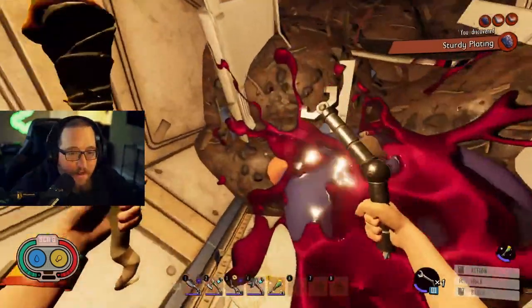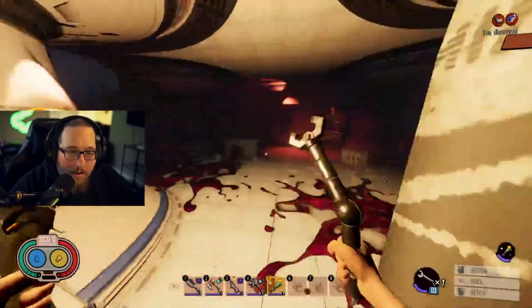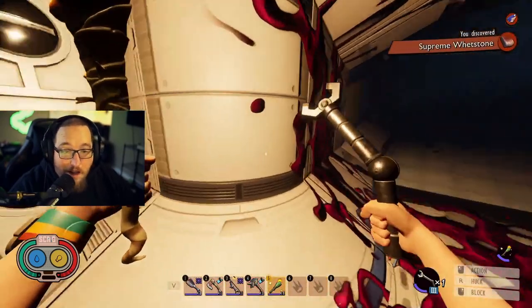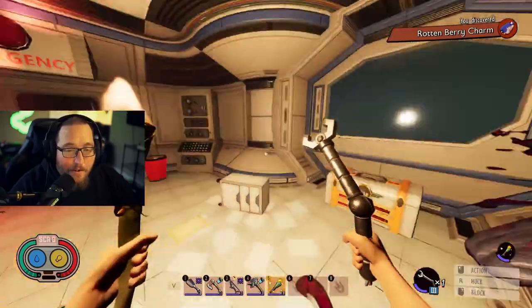If you come back here, you also get the Rottenberry Charm, which is a trinket that increases the damage of rotten weapons. I've used it a couple of times — really don't know if it's all that great, but still a cool item to have.